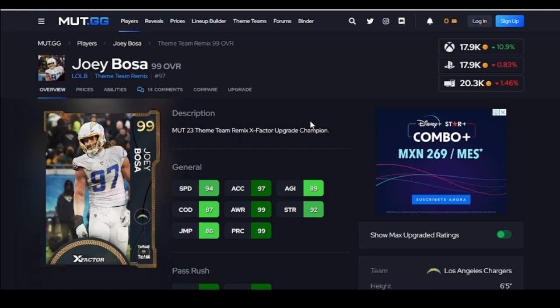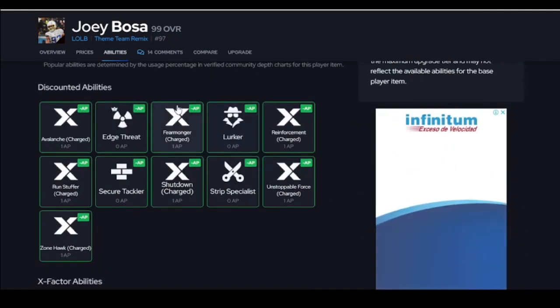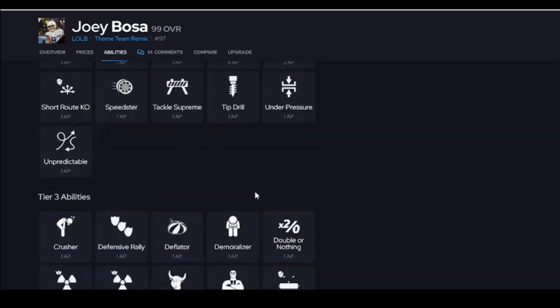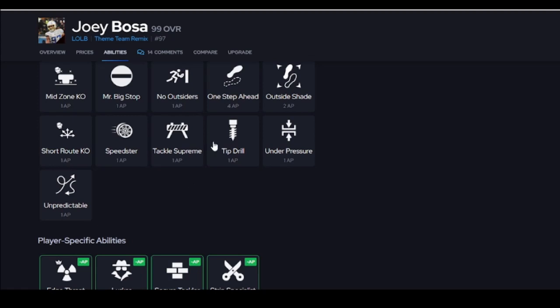Joey Boza. Loved outside. Let me explain this card for you. You can move him around, which is super nice. He does get Unstoppable Force for one. On the outside, you can use all kinds of stuff. Put a Secure Tackler to get those running backs down — X-Factor running backs are going down — or you put him at Lurker. If he's lighting up, you can let him blitz. You can use him as Lurker or even a Secure Tackler. Do not put Edge Threat — Edge Threat is trash. You need Edge Threat Elite; it's a night and day difference.